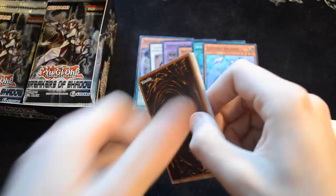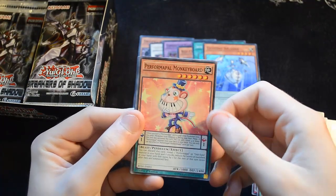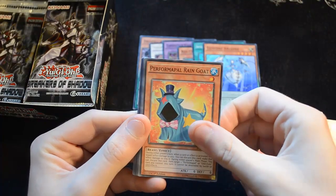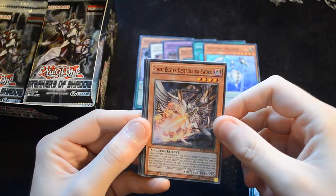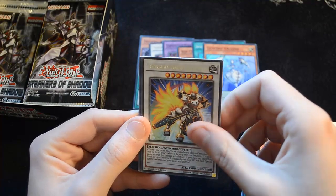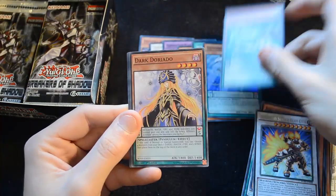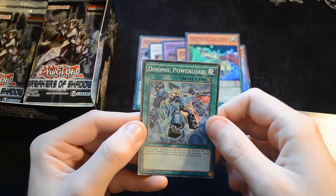We haven't seen any Pepe support yet — let's see if we can get some. Ah, here we go! It's Performer Pal Monkey Board, printed as a common — very nice, very useful for the deck. Performer Pal Rain Goat, Robot Buster Destruction Sword — I think we've got all the swords now, though there may be more. Shiranyu Smith, Super Heavy Samurai Beast Kyuubi. Our Super is Magispector Toad Ogama. Then we have a Dark Doriado, Dragon's Bind, and a Dynomic Power Load.